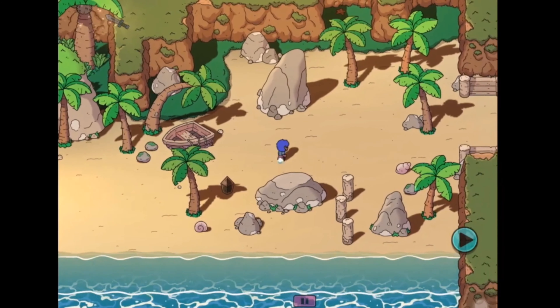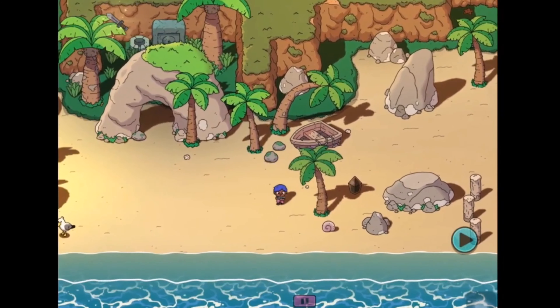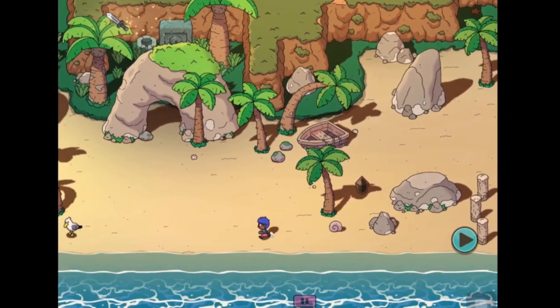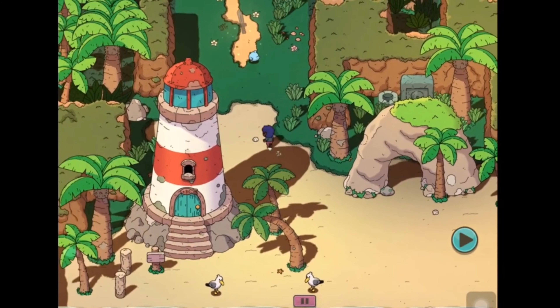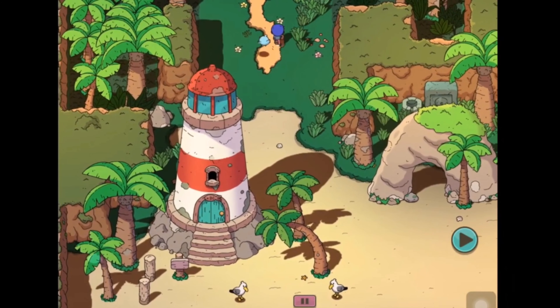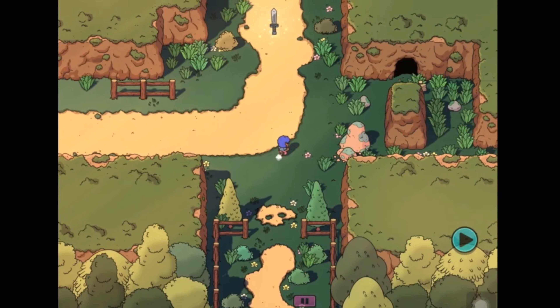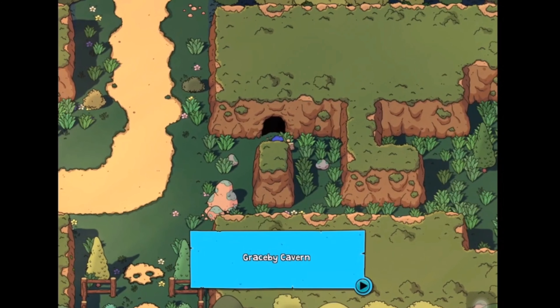Second in our list is Sword of Ditto: Mormo's Curse. Sword of Ditto is almost like Moonlighter — the art style, the way the characters look, the town layout itself. It just reminds me of Moonlighter so much. Basically, the game starts with this guy appearing on the beach. You walk into the town without any questions and pull out a sword that's been stuck in this rock for like hundreds of years or something. Sound familiar? It also reminds me of Steven Universe. And those are my thoughts on Sword of Ditto: Mormo's Curse.